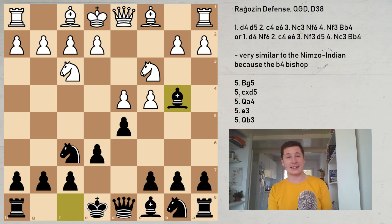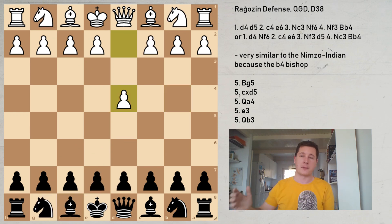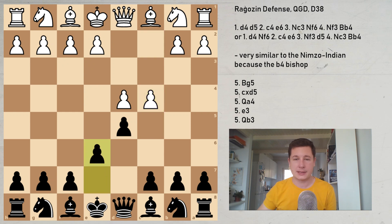Okay, so let's get into the Ragozin. This is the starting position of the Ragozin defense, which can be reached via several different move orders. I'm going to show you two main move orders. White plays d4 — that's the way to enter the Ragozin. We have d5 as the first option, and now c4, e6 — the normal Queen's Gambit Declined position.